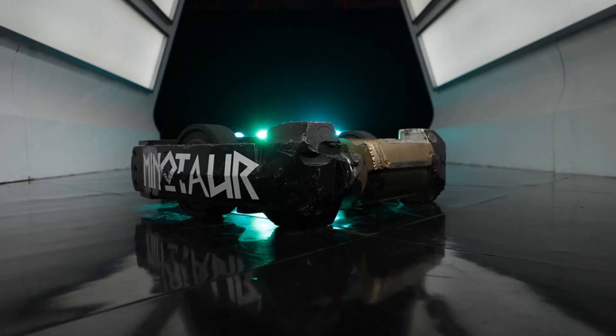Minotaur's driving style is incredibly aggressive. Daniel Freitas is an exceptional driver and often combines the power of Minotaur's drum with the arena hazards. In addition, Minotaur often dances on one wheel by using the gyroscopic forces of the drum. Minotaur's tactics include attacking opponents' wheels and simply smothering its opponents with overwhelming hits until they break down.